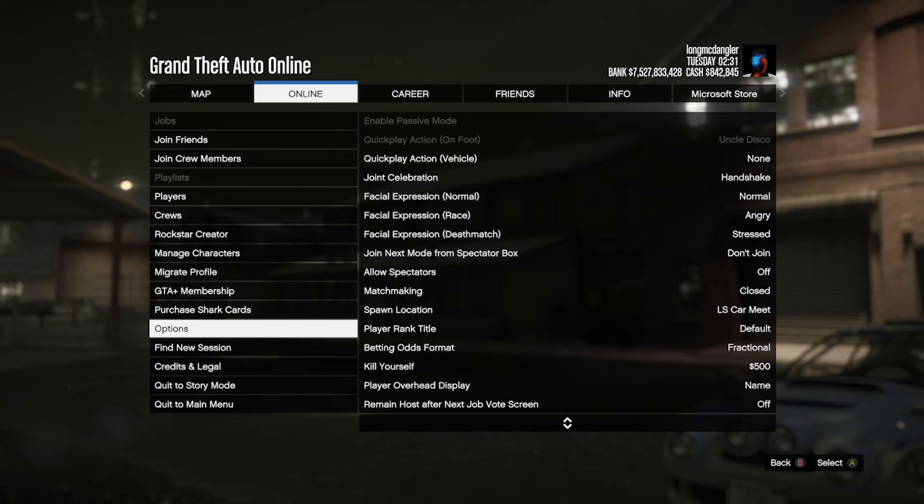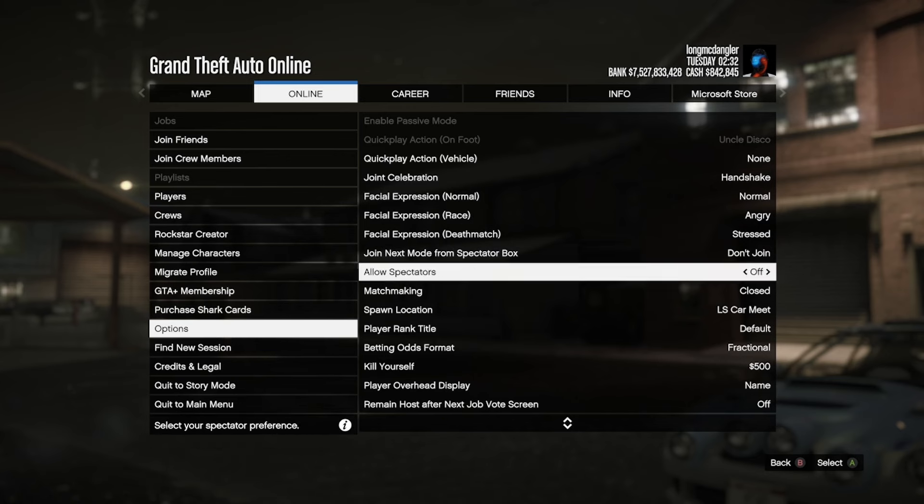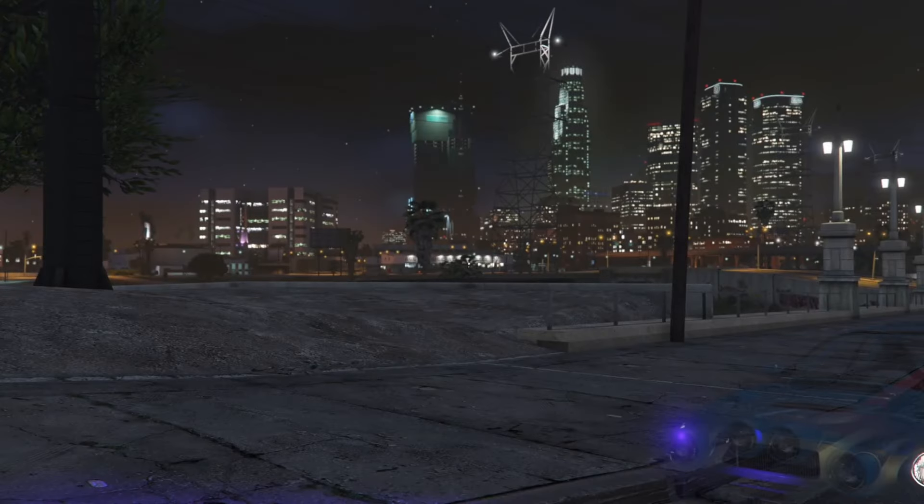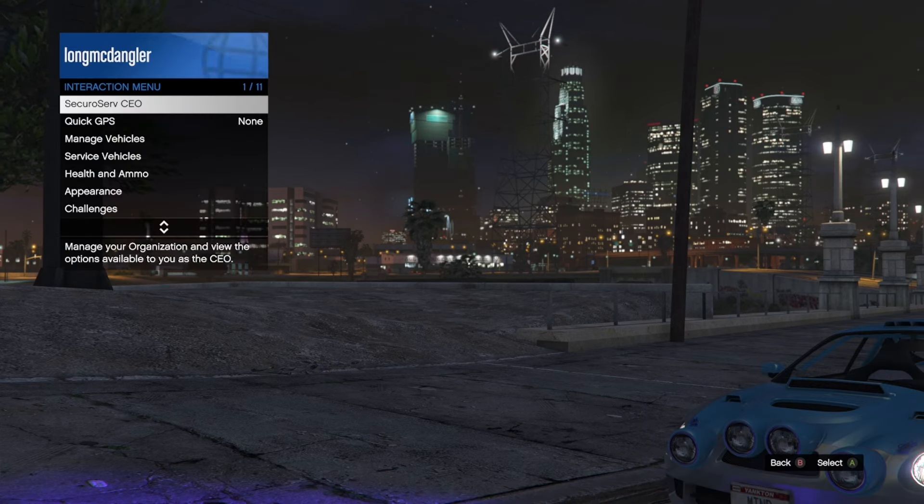You're going to take the easy way out — just kill yourself. Your friend is doing nothing, just waiting on you. When you spawn back you will have a messed up screen. Now you need to call out your Buzzard from your CEO or you need to call out your Sparrow.